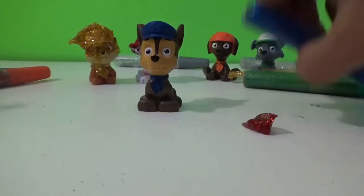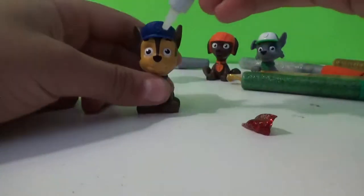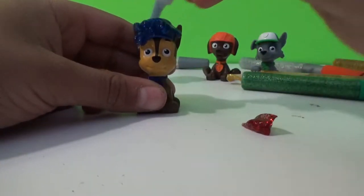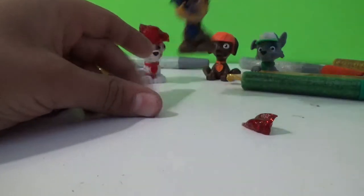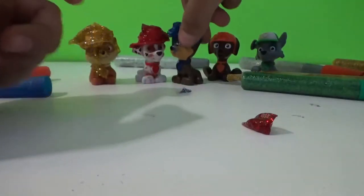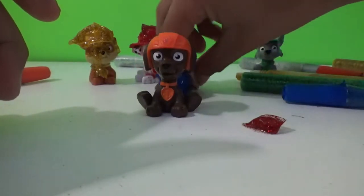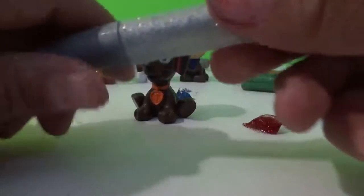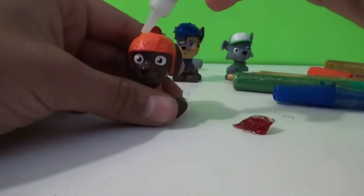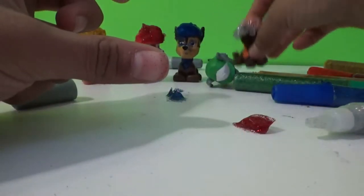Next up we have Chase. Which color is Chase? Chase is blue. Let's open up the blue glitter and get him all glittery. Okay, let's put him aside. Look at them — they're so glittery! Now let's put them back. Now we have Zuma, guys. Zuma is color orange, but we don't have orange. So how about we just paint him gray? He's so glittery.